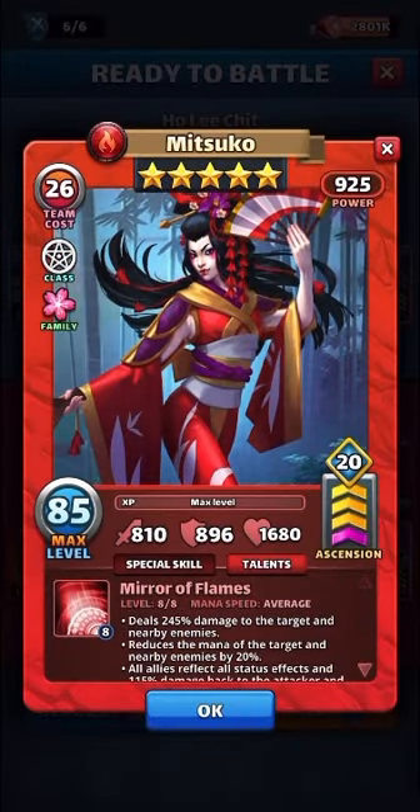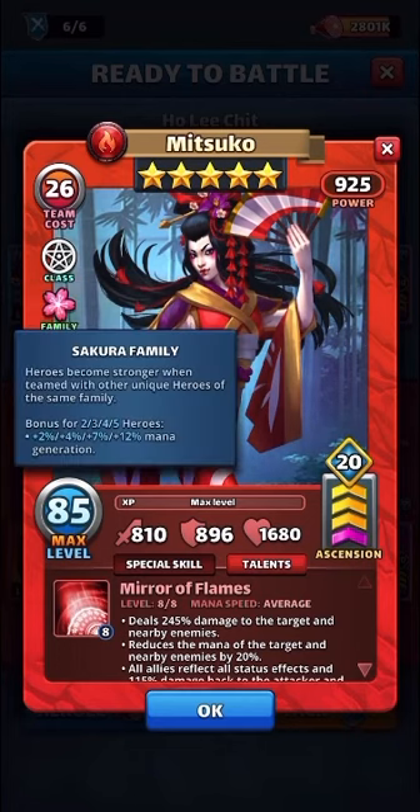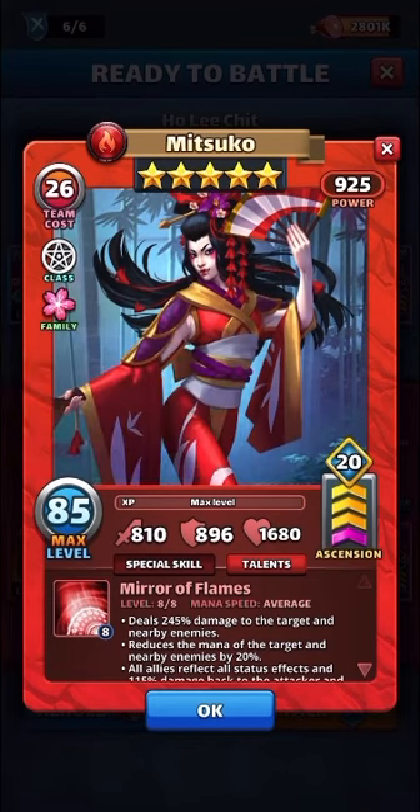What's going on y'all — in this video we have Mitsuko, Sorcerer class. The Secura family bonus between two to five heroes gives two percent all the way up to twelve percent mana. I'd like to see some of these older families get adjusted so that you get the current type of perk, which is usually between one and three heroes. It'd be nice if they adjusted all the families so they were level across the board.